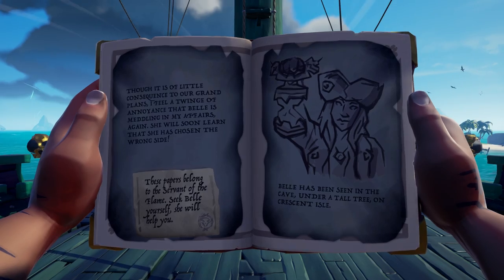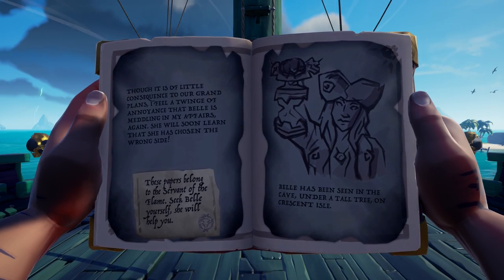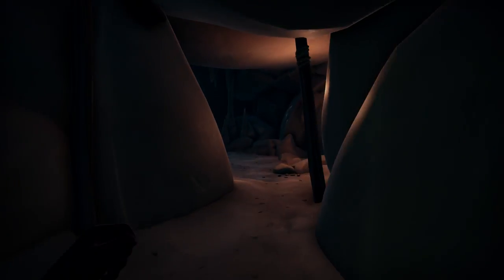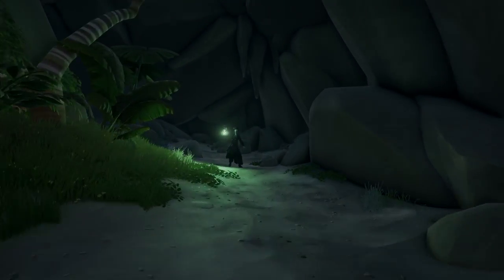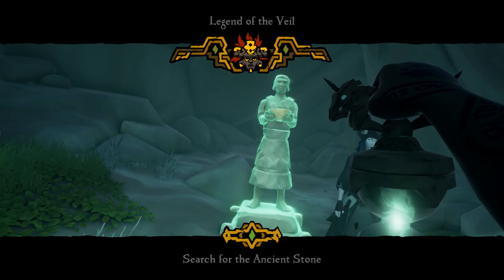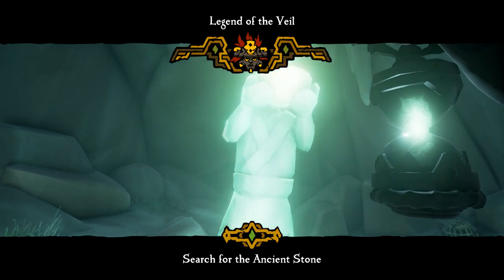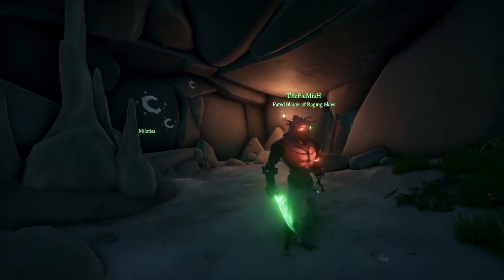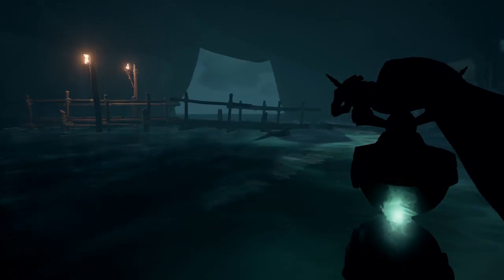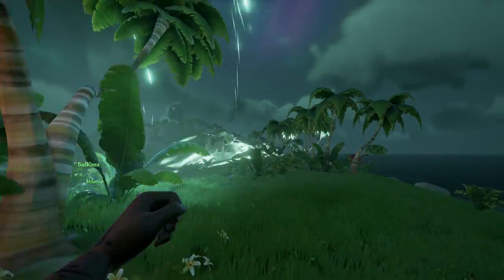We're going to start with the Belle quest. When you have the Belle quest, you'll find in your journal that you need to go to the island where Belle is. Once you've reached the island, you'll need to find Belle — the journal will give you a clue where she is located. Once you've found her, you'll have to talk to her and the quest will start. You'll receive the Ferryman's Lantern. You'll need that lantern to find the statues located on the island and to light the brazier on the ancient statue right behind Belle. Once you've lighted it, the quest will start, and you'll see white light beams in the sky that will show you where the other ancient statues are located.